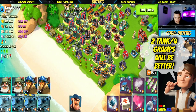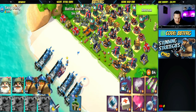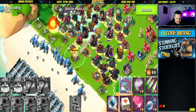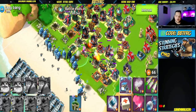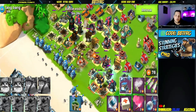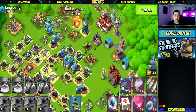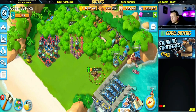In my opinion, this is the combo that's going to work best: tanks out front as the meat shield, two boats of Gramps to get through the base, two boats of Stunners, and Bullet tanking up front. It's basically a TBM loadout with two boats of Stunners just to keep things shocked and pinned down while the Gramps deal the damage through the base.